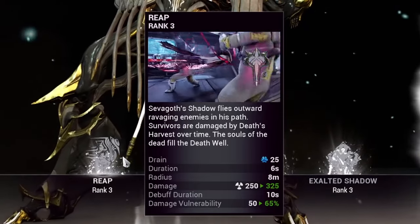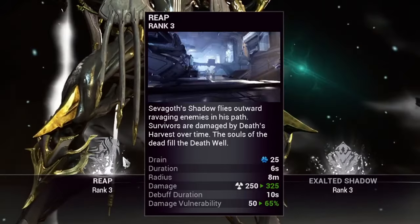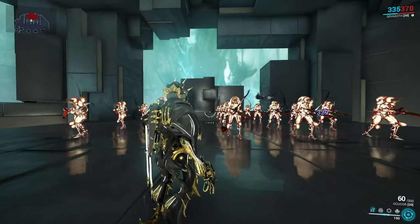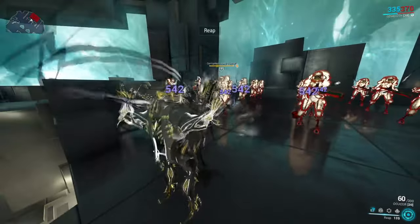Sephagoth's first ability is Reap. When cast, Sephagoth's shadow will be sent from him outwards, dealing radiation damage to enemies it comes into contact with. But more importantly, any enemy touched by Reap will suffer extra damage vulnerability to all incoming sources, so Reap is kind of like a debuff.